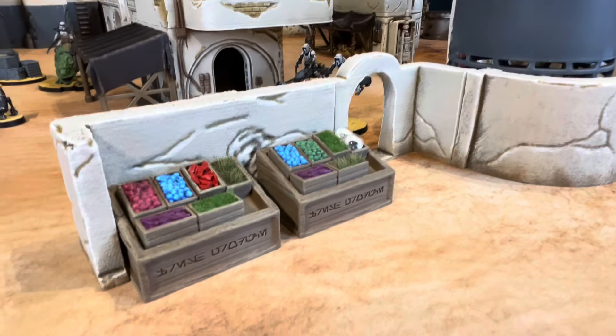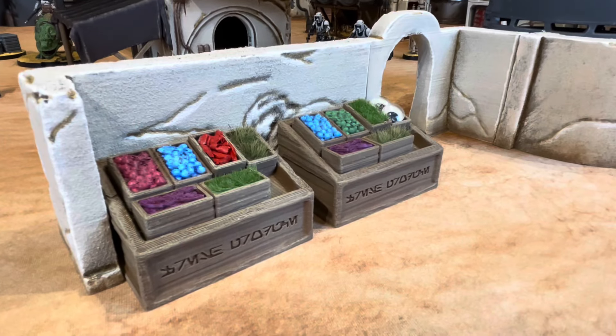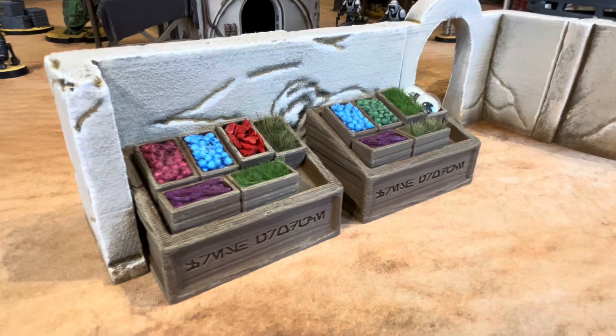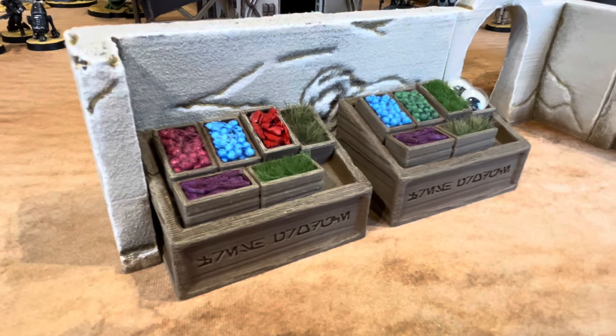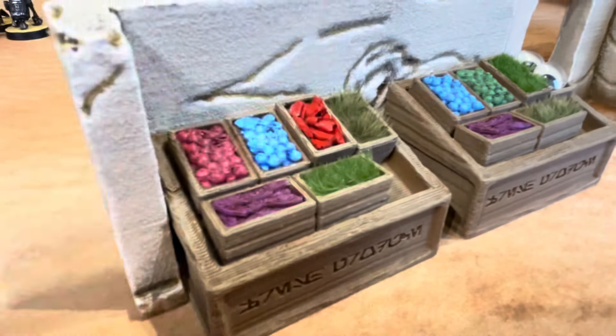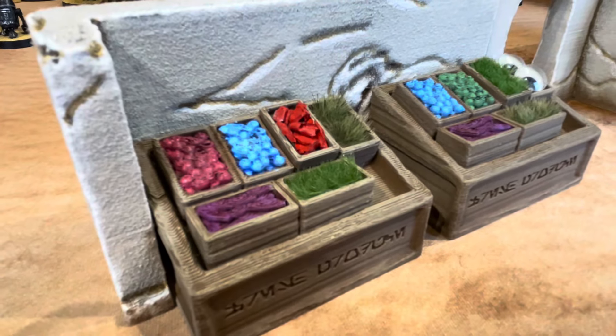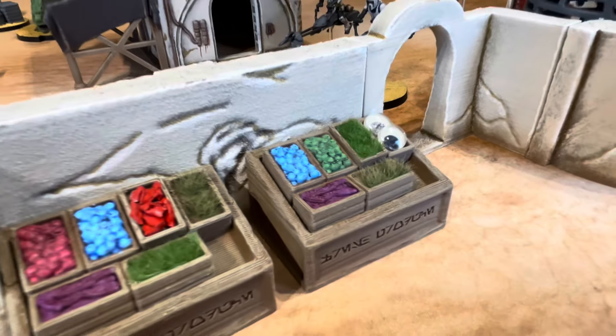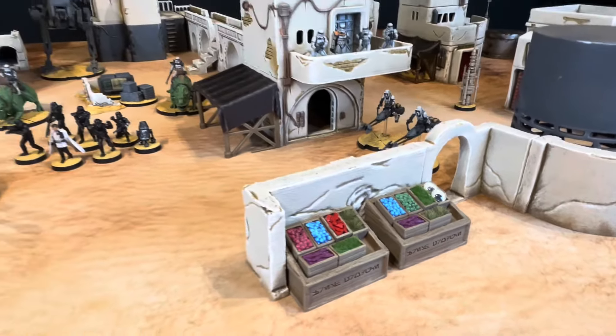The last bits are these market stall things with some alien fruits and things in there. I used some grass tufts for some of the items for sale. And yep, those are googly eyes — they're on sale also.